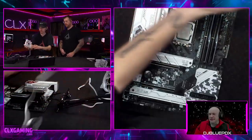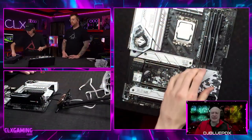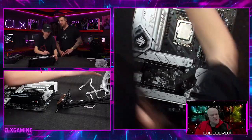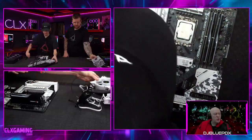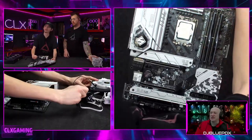We've got the SSD installed, the RAM in, and the i9-13900K in place. The board has RGB built in, and we also have case fans that will be going in. You can also see the copper plating on the CLX Quench 360 liquid cooler.